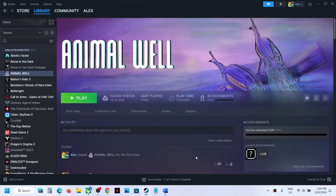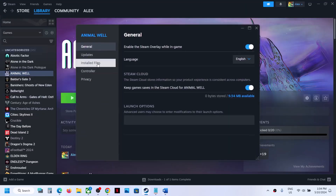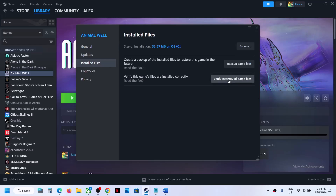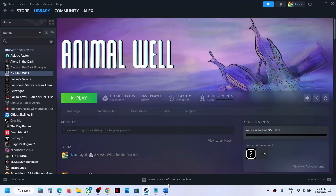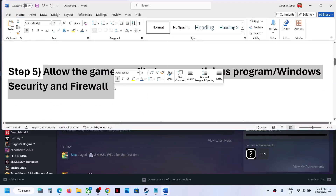The next step is to verify the game files — this is important. Right-click on the game, select Properties, go to the Installed Files tab, and click 'Verify integrity of game files'. Once the verification is complete, launch the game and check.